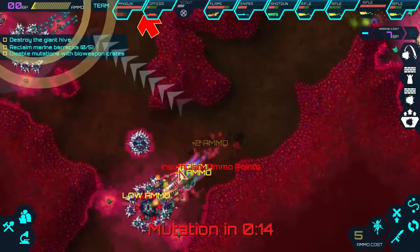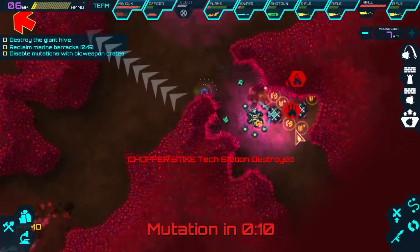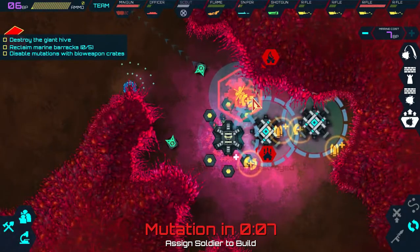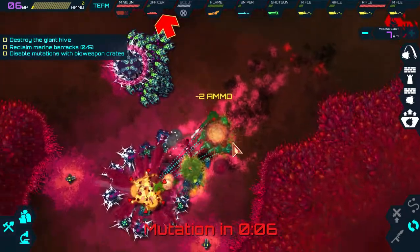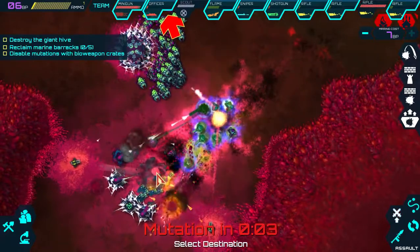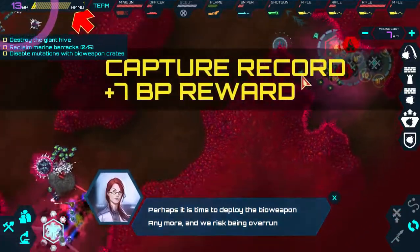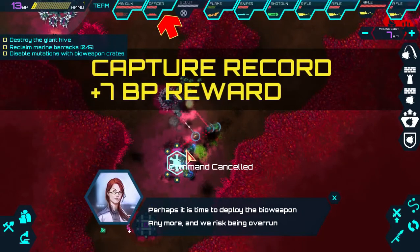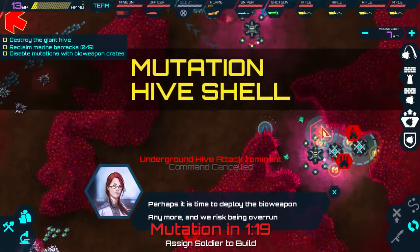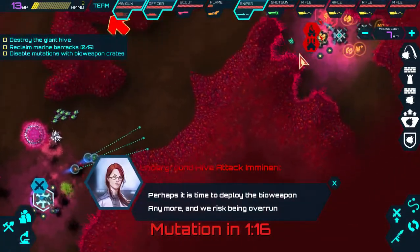Let's use the chopper for a strike. In the next upgrade we're definitely going to use the minigunner - that's expensive but very good to have. I need to get one of these guys back to rebuild that helipad.